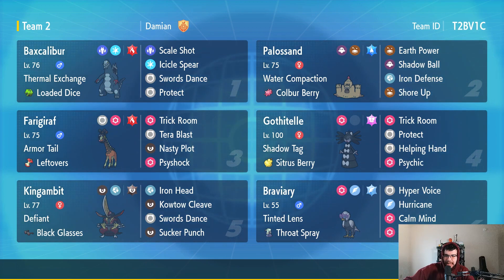Bax Calibur has Fire type Tera. With Thermal Exchange, it resists fire, so if I Terastallize into a fire type Tera, I'll take even less damage and still get the boost from Thermal Exchange without taking as much damage when I Terastallize.